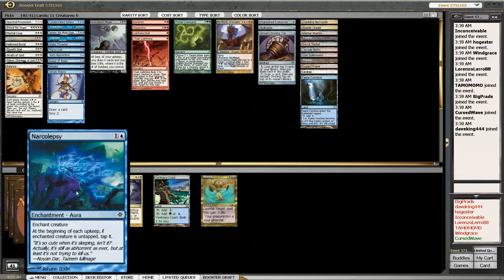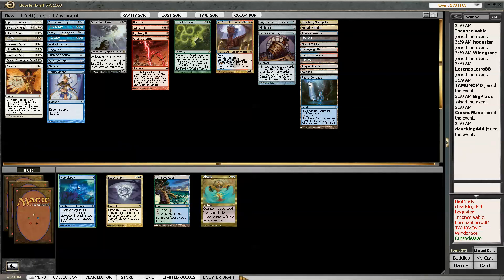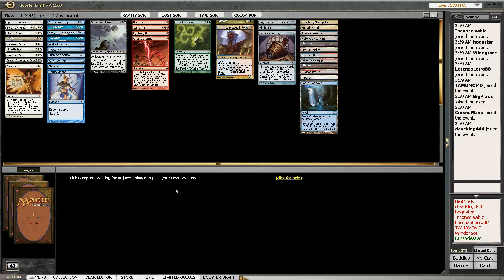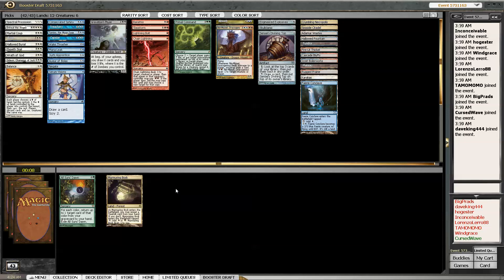Absorb or Narcolepsy. I think I'll take Absorb. Hallowed Fountain came back - oh that's so awesome! Oh my gosh, that is so good. I've got to be the only blue-white drafter at the table. People just do not value the dual lands high enough.